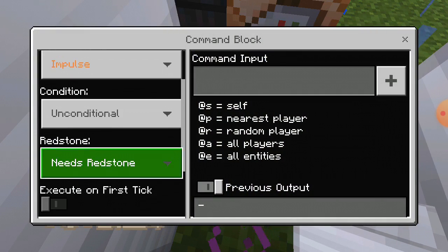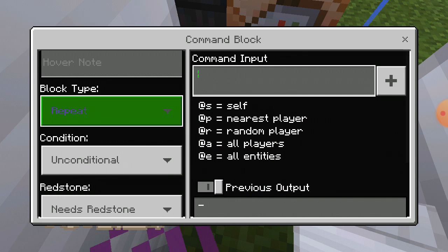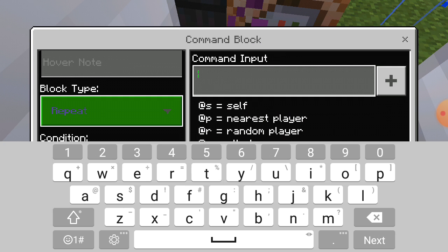Now, set your command block not to impulse, but to repeat. And then pour it. I'm going to put this in there.